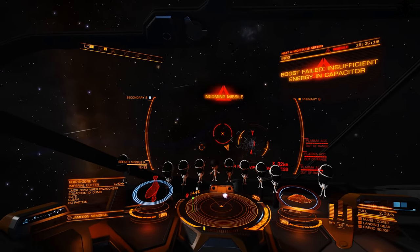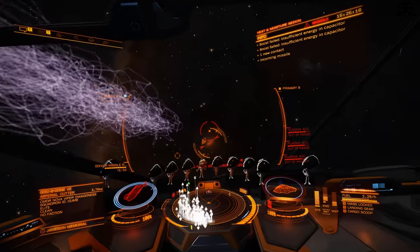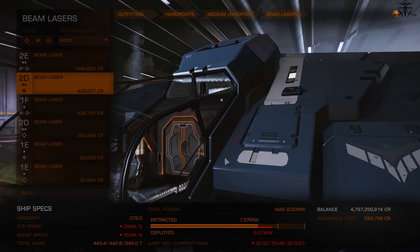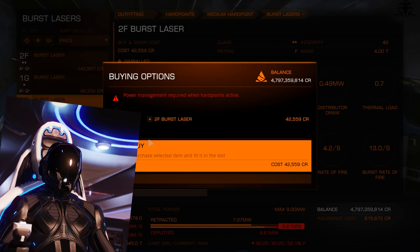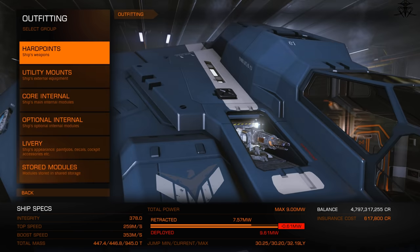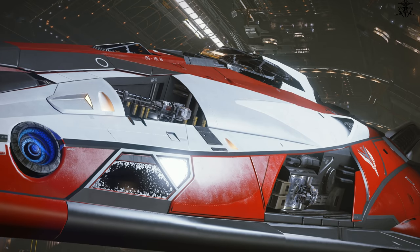For PvP, engineering plays a massive part. Here you learn a critical skill: symmetry is for idiots. Take the Fer-de-Lance — it has two hardpoints on each side. A smart move is to equip two railguns on one side so they're as close together as possible rather than spread on either side. You'll have to account for aiming from one side, but weapon placement is critically important for pinpoint accuracy with weapons like railguns.